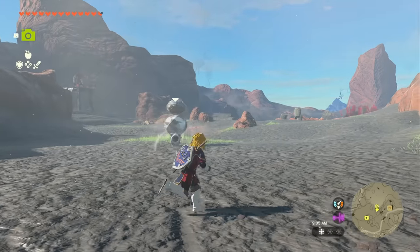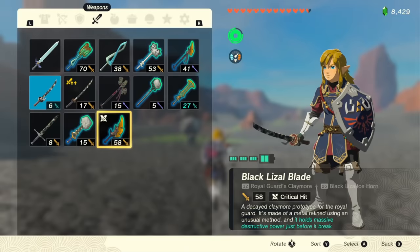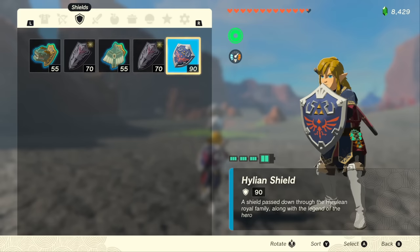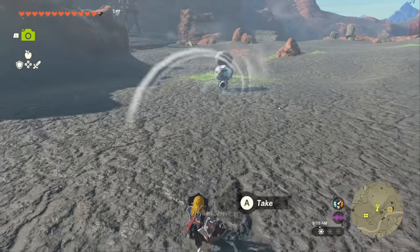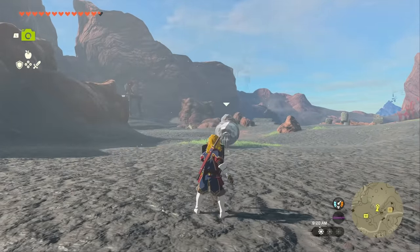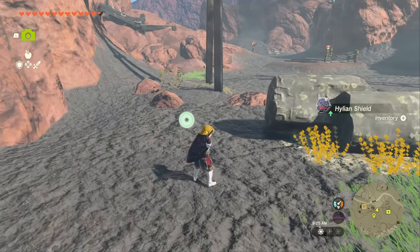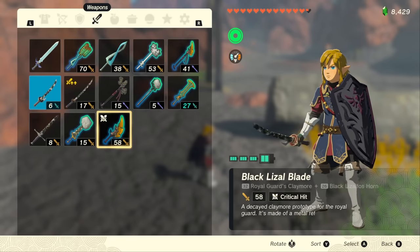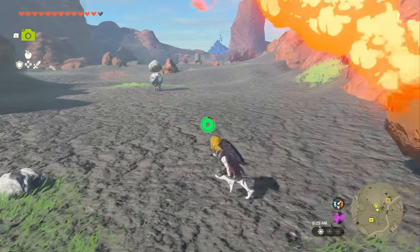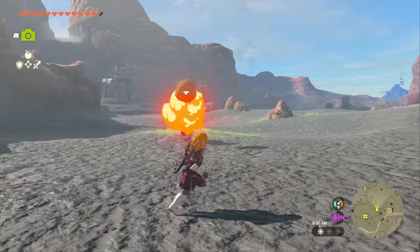Now the next important thing is it can only repair one item per Blood Moon, and I really do mean that. If we drop the Hylian Shield and equip another shield to block with, you'll see that it doesn't have that new sparkle of being healed, because we already healed and upgraded our Black Lizzle Blade. It's not like you can do a weapon and a shield — it's just one item per Blood Moon.